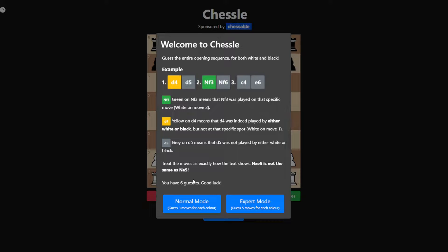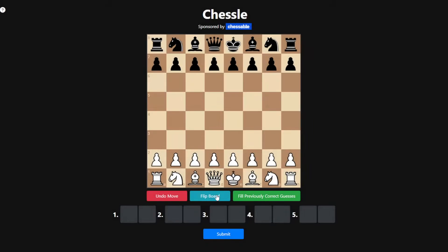All right, let's try out some Chessle. A4 and A5 — try these many moves.